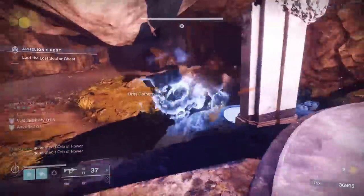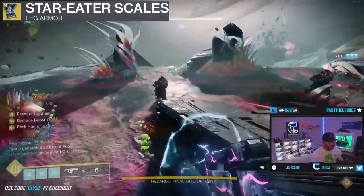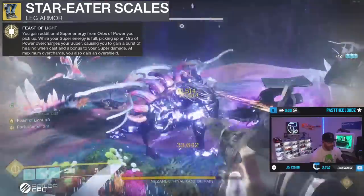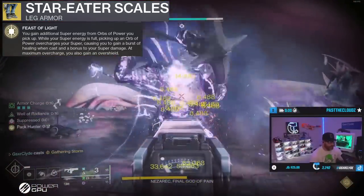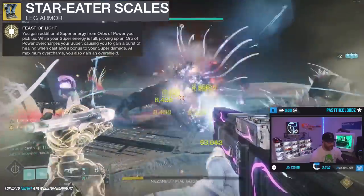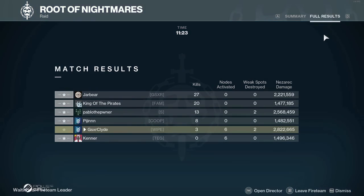Arc Hunter is super fun right now and I'm enjoying it so much. Now we're going to talk about the Star Eater Hunter build. Why is Star Eater Scales so good? Star Eater Scales has Feast of Light: you gain additional super energy from orbs you pick up. While your super energy is full, picking up an orb of power overcharges your super, causing a burst of healing when you cast it. You also get the super damage stacks — Feast of Light x4 is huge and does a lot of damage.